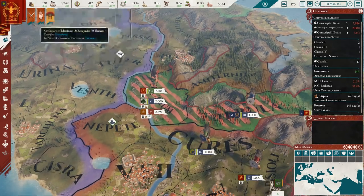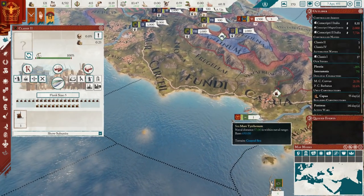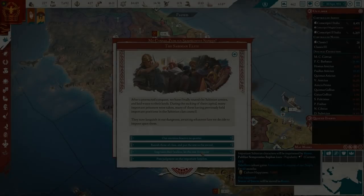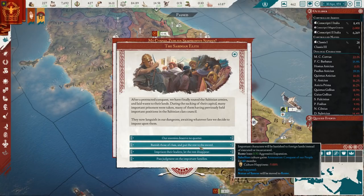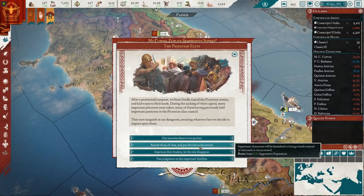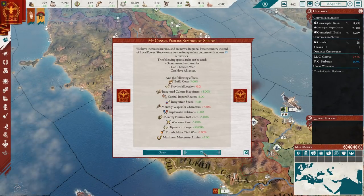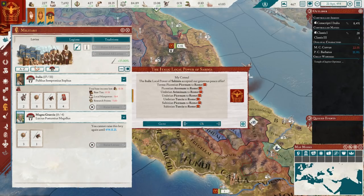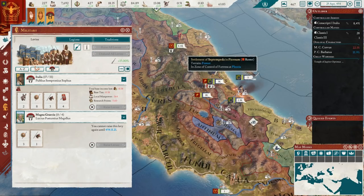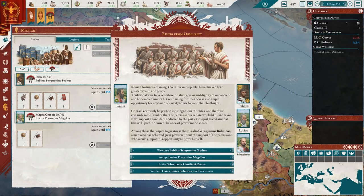Skipping to the end of this war — we essentially just steamroll not just the Sabines but two other factions who were allied to them and didn't really put up much of a fight. We just had way more number than them. We even had some allies of our own helping out, so we annihilate them and take the territory of all three factions in the peace treaty. Even though we just claimed one tile with our initial casus belli, you can essentially just take anything involved in the war, which is nice.